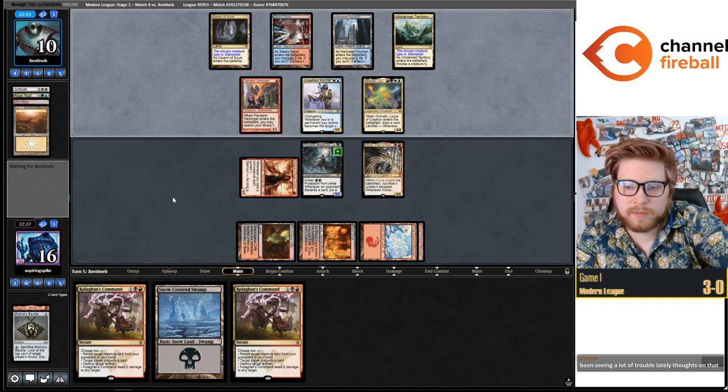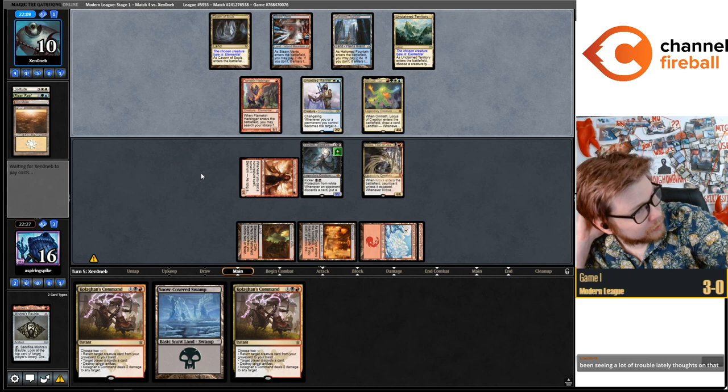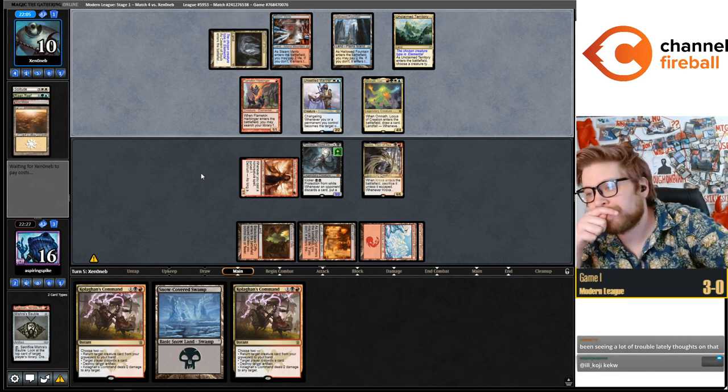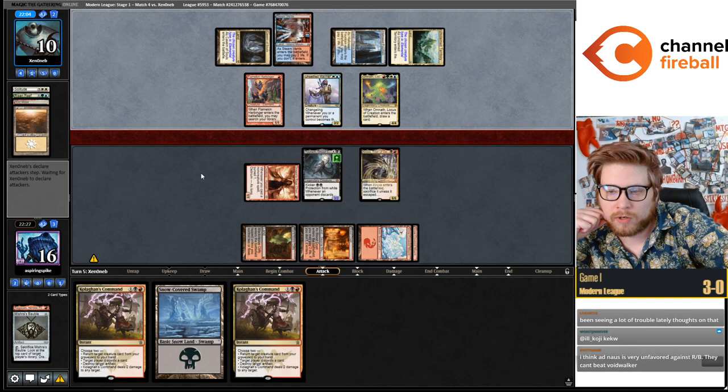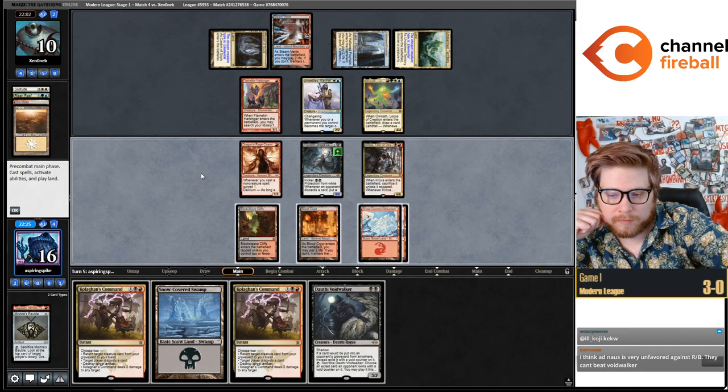Any advice on the Humans matchup? Humans is probably a hard matchup especially with Esper Sentinel. You'd probably need some more dedicated Cyborg cards if there are a ton of Humans in your metagame.